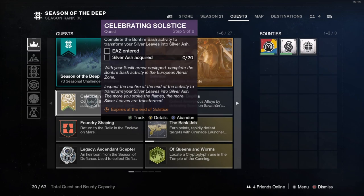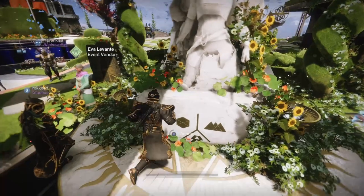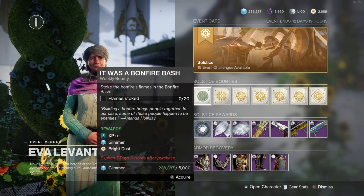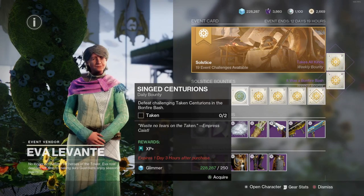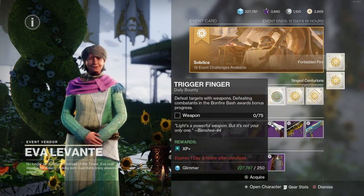EAC entered. Transform your silver leaves into ash and silver — with your sunlit armor, complete the bonfire bash activity in the European aerial zone. What is that? The bonfire ash? Okay. Let's pick up some of these.